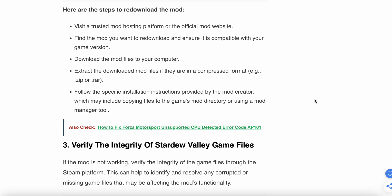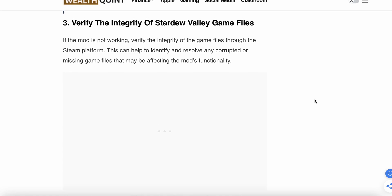The third step is to verify the integrity of the Stardew Valley game files. If the mod is not working, verify the integrity of the game files. During the verification process, any corrupted files will be automatically re-downloaded from the server.